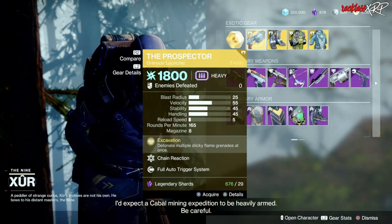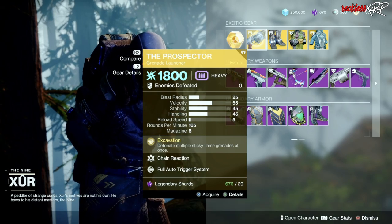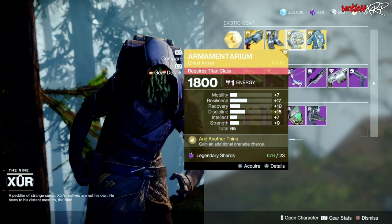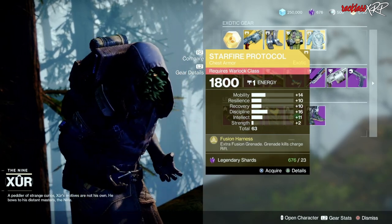Weapon of the week is the Prospector. It is an exotic grenade launcher, it's pretty decent. Then we have the Lucky Pants for the Hunter, the Armamentarium for the Titan, as well as the Starfire Protocol for the Warlock.